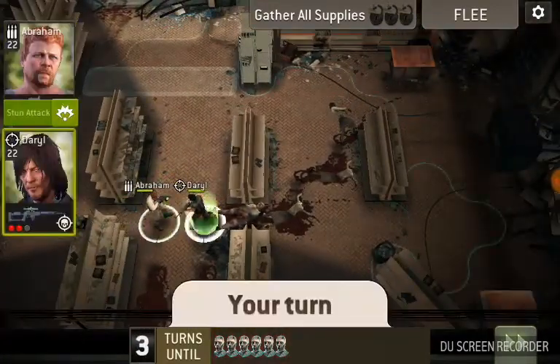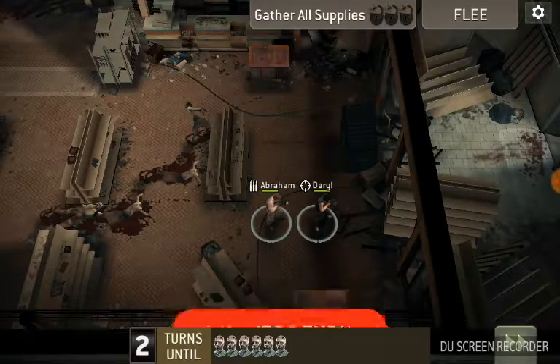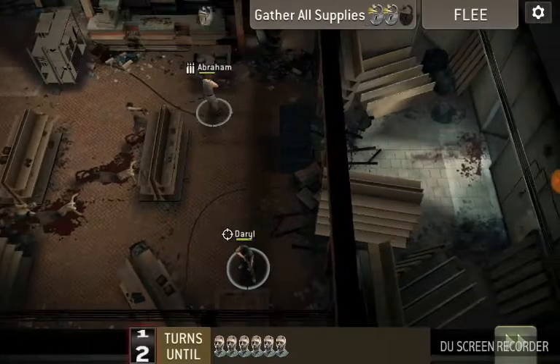We can see the threat counter counting up. We've got these two over here and without a scout we're going to have to take a couple of turns — we get that one and we got that one. As soon as that happens...